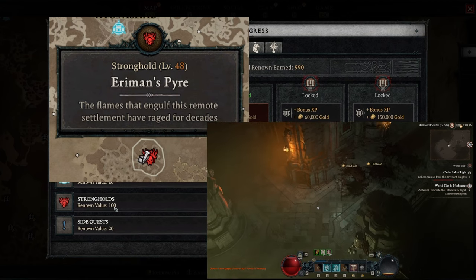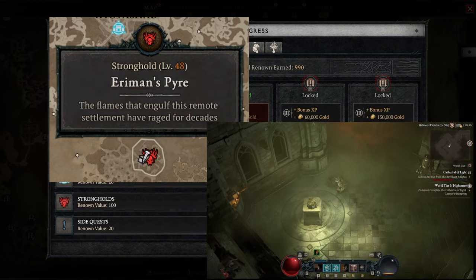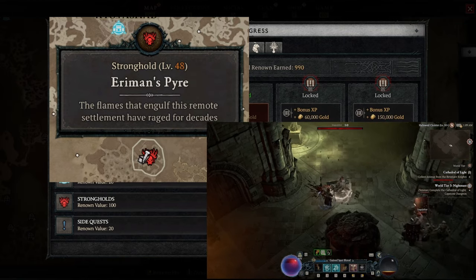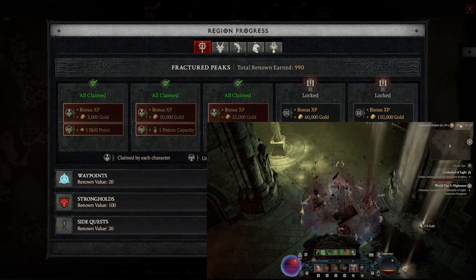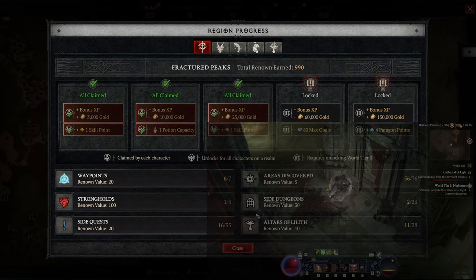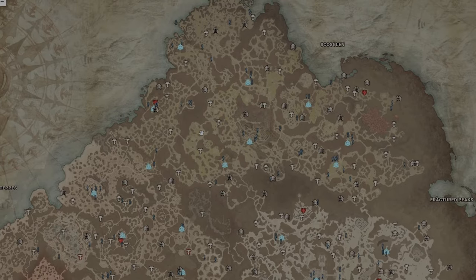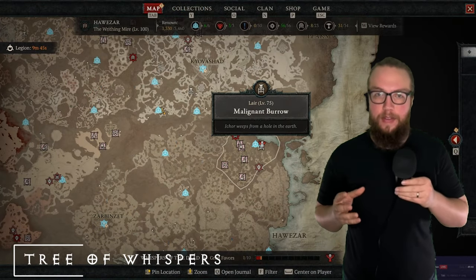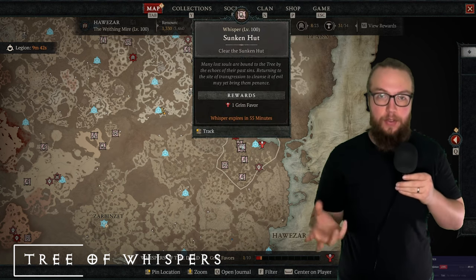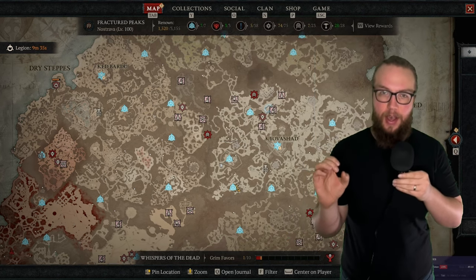A word of caution for hardcore players: strongholds are difficult encounters scaled two levels above your current character — if you're level 50, they're level 52. Altars of Lilith contribute to Renown and also give stat bonuses to your account each time you interact with one. As you dart around the map hunting Altars, completing strongholds, and finishing Renown objectives, you'll see bonus objectives on your map. Some will have a red ring highlighting them — those are Tree of Whispers quests.